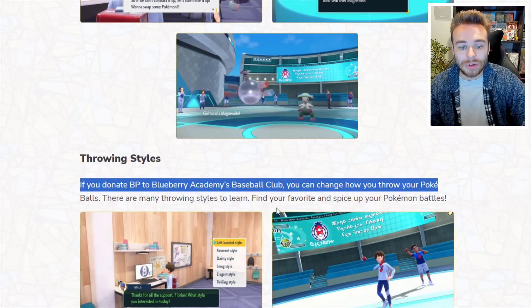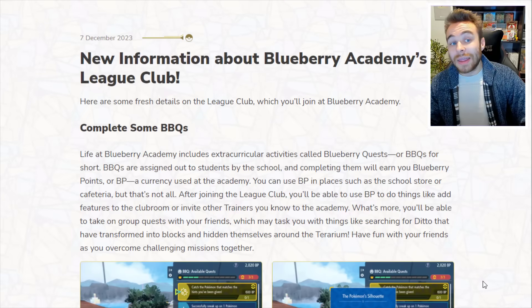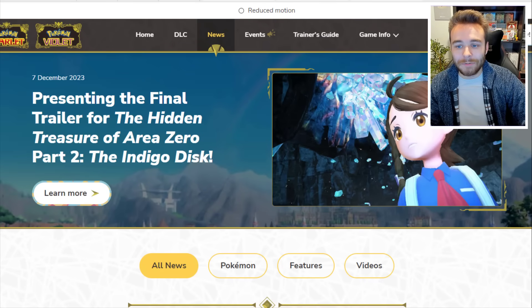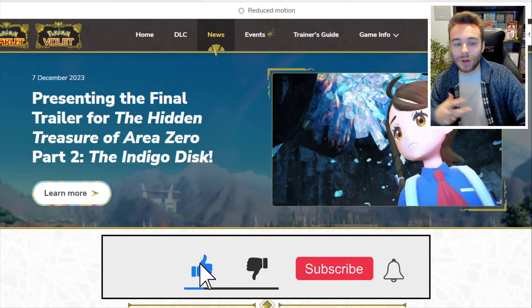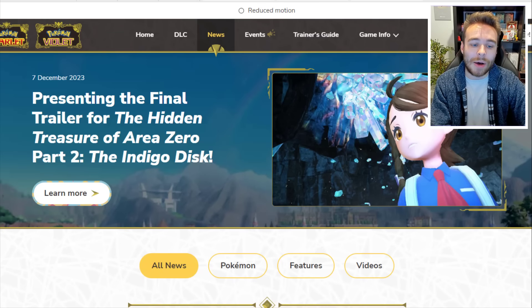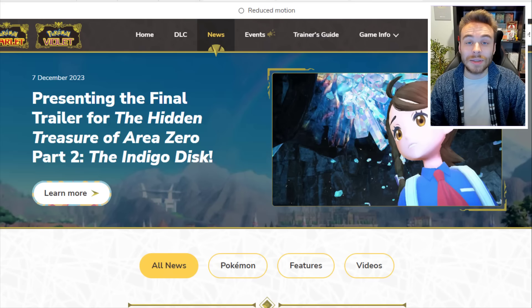Finally, there are throwing styles - if you donate BP to Blueberry Academy's Baseball Club, you can change how you throw your Pokéballs, with many styles to learn to spice up your battles. That's all the new information for the Indigo Disc. There might be a little more as people pick apart the trailer over the next couple of days. Hope you enjoyed the video - please hit the like button, leave a comment with your thoughts on the trailer and what you'd rate it out of 10, subscribe if you're brand new, and have a great rest of your day. Peace.